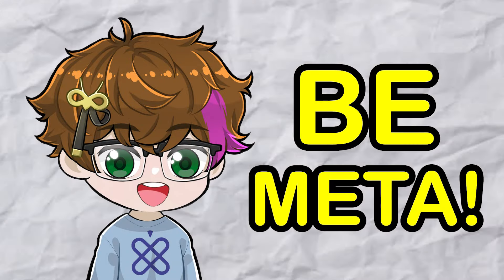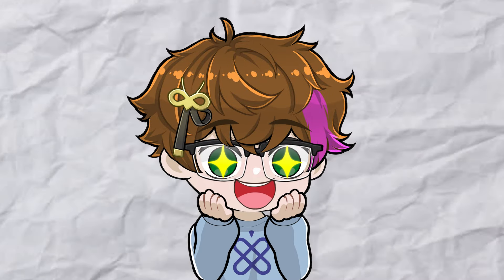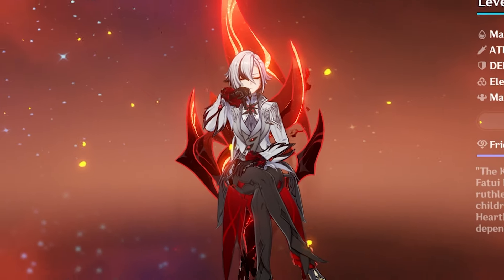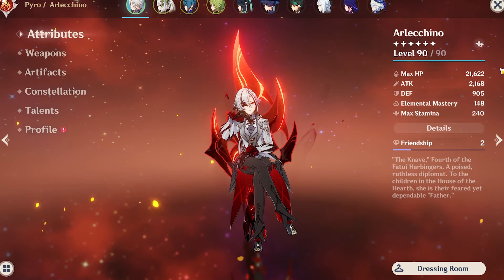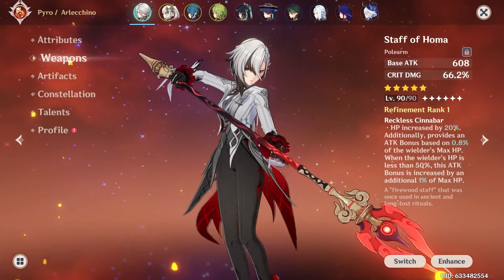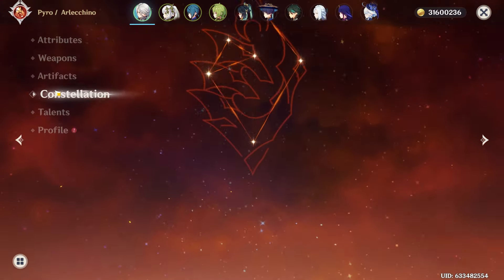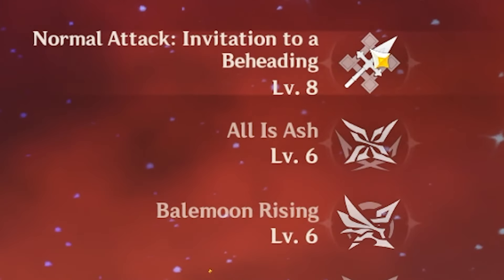Arlechino is probably the best Pyro DPS character in the game, so let's ruin that by making her into a beyond scuffed Burgeon DPS! To do this, we're gonna build her, test her, and throw her into the Spiral Abyss to see if Burgeon Arlechino can actually be meta! So without further ado, let's get started!